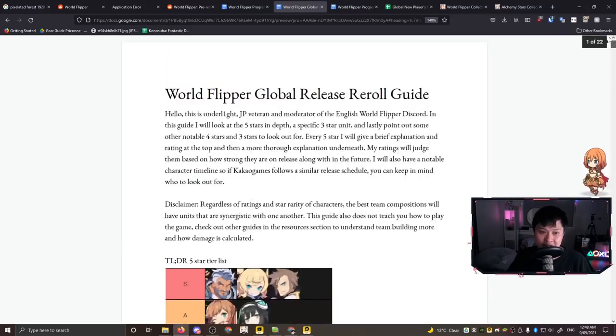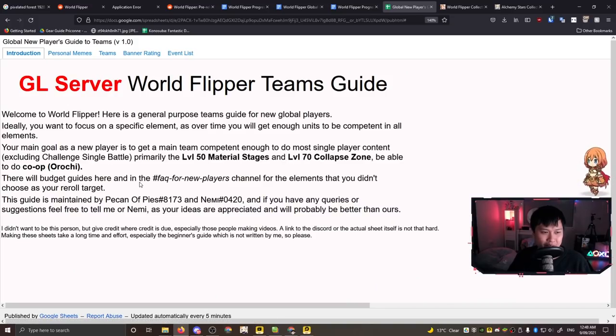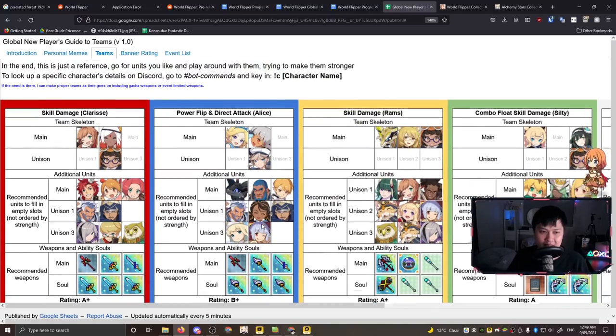That covers the reroll document - massive shout out to Underlight who made it. The next document is the Global New Players Guide to Teams, maintained by Pekin of Pies and Nemi. There is also a JP server version, but make sure you get the global server one since JP is about one and a half years ahead. This is probably one of the most useful resources that exists right now - these are team skeletons.